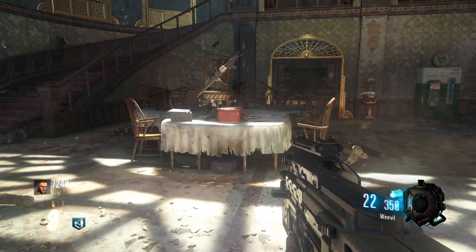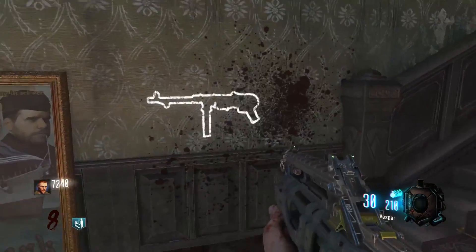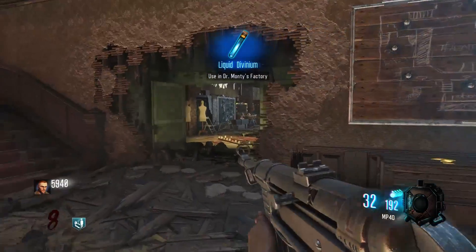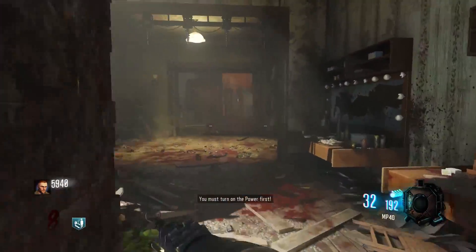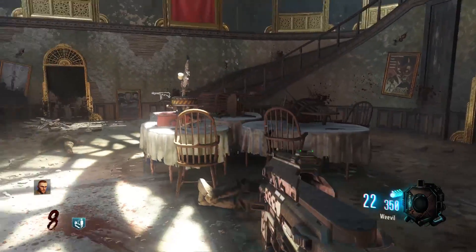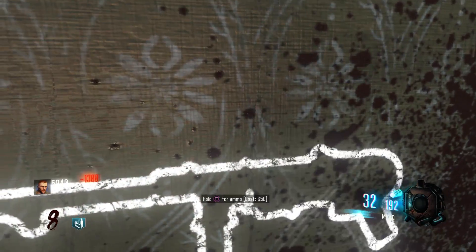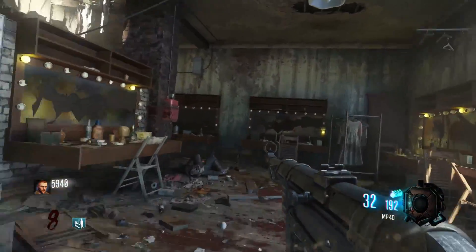Before we get started, I want to list out some other things that were in this update. Number one — this is a big one — the Cuda Wall buy on Kino is now gone. It is now replaced with the MP40. The MP40 was originally in this spot back in the BO1 days and they decided to put it back there for BO3. So before this update went live, the original MP40 Wall buy was the Cuda Wall buy, but now it is back to the MP40 Wall buy.